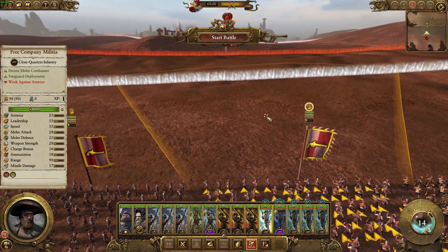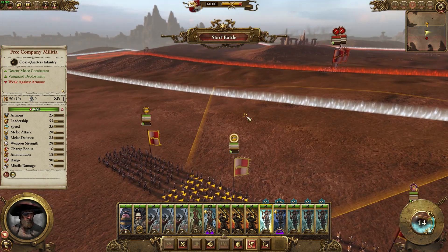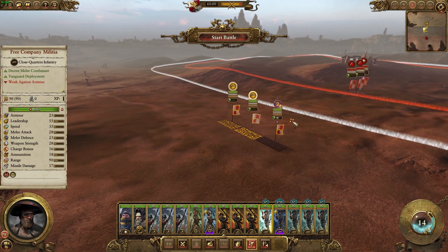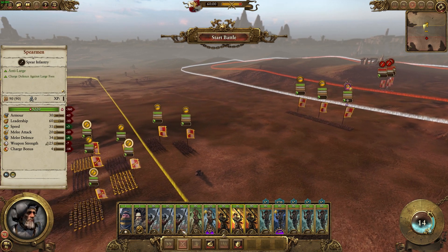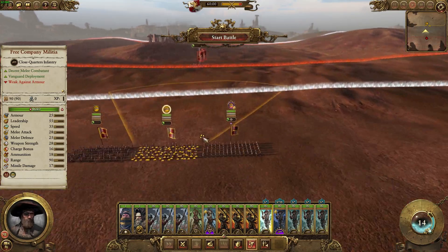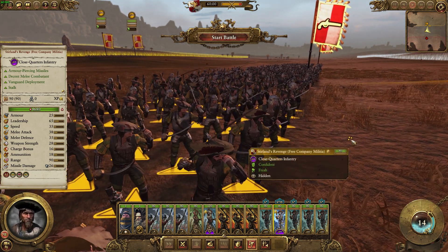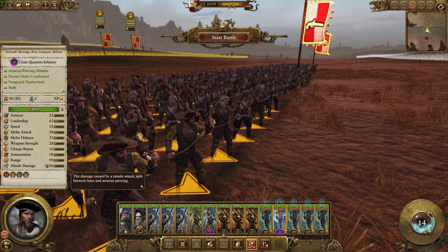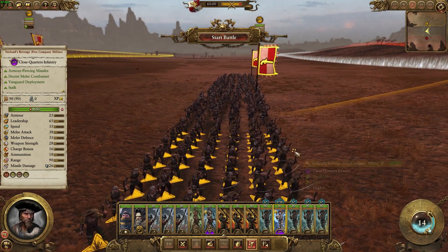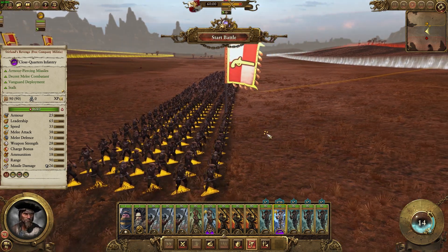So they can hold themselves in fights if engaged in melee — they can at least hold up before reinforcements arrive. I'm going to test them out against some great swords over here. I'll kite them a little bit and have some spear units hold up the great swords, just to show you guys how you can use them in battle. Don't forget they have a vanguard deploy as well. And for the Sterling's Revenge, for roughly 400 more gold, you get armor-piercing missiles as well as immunity to psychology.